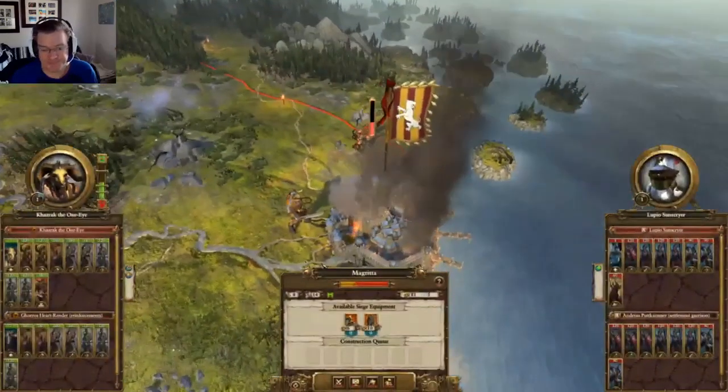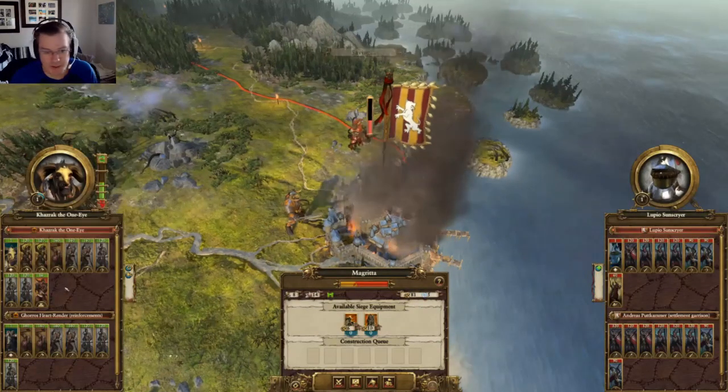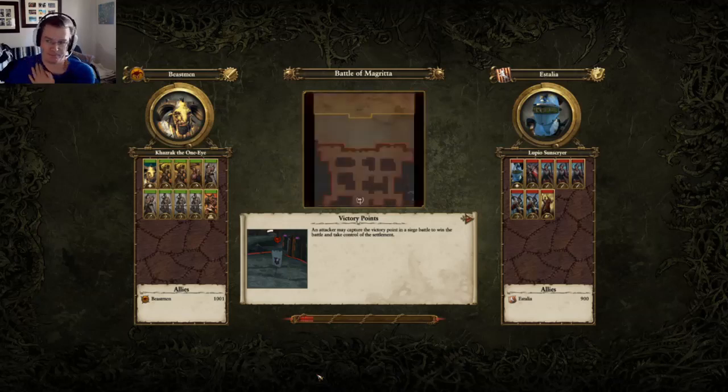And then we attack. Now you're like, oh my god, that balance of power is so out of whack. How are you possibly going to take this settlement? Well, I'm going to show you how. It's actually pretty easy to take this settlement type specifically, but every settlement you should be able to do this with, especially if they don't have an overwhelming number of units in their garrison already.